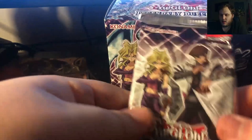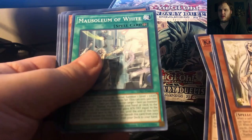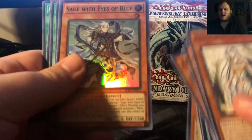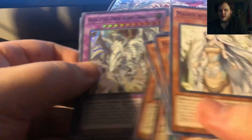18 cards per pack. Let's see what we get. Maiden with Eyes of Blue — a lot of Blue Eyes. Blackwing? There's some Blackwings in here. Kaiba Man, classic. Cyber Pharos. Number 62. Galaxy Eyes. Harpy Queen. Mausoleum of White. Protector with Eyes of Blue. And Harpy Oracle — I believe that's Super Rare. Sage with Eyes of Blue, very cool. The Blue Eyes support. And Blue Eyes Twin Burst Dragon. There we go. I love the Blue Eyes cards.